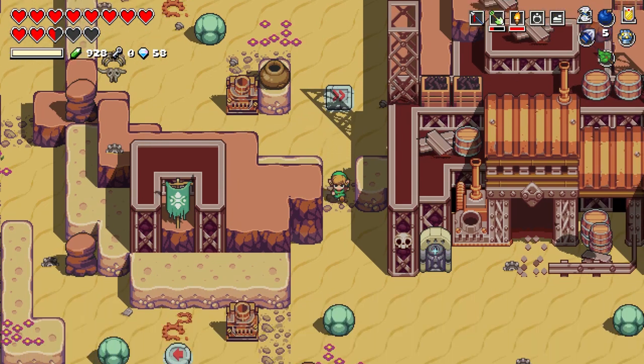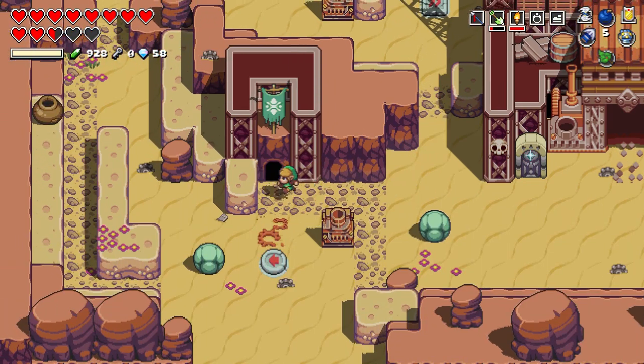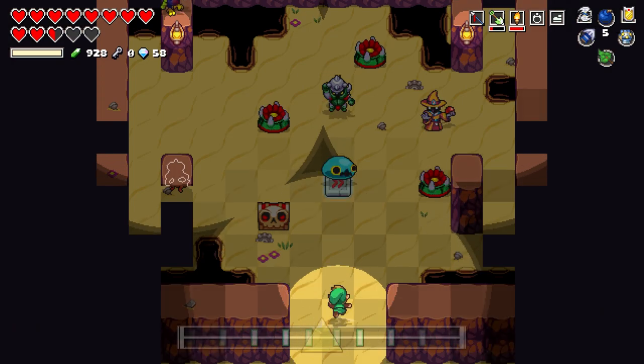Just look around the desert. Make sure you have a shovel — it's not a very big map. Go inside, kill the enemies, get the chest. You're good to go.